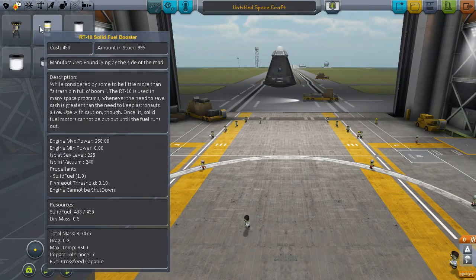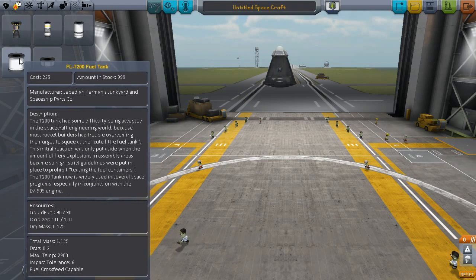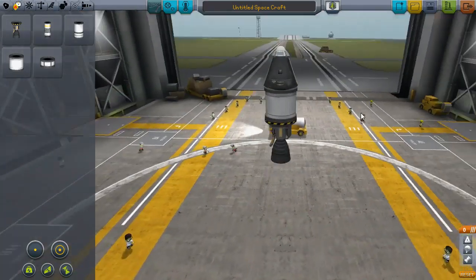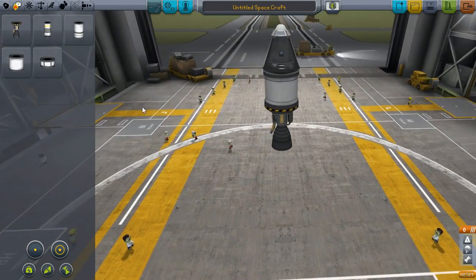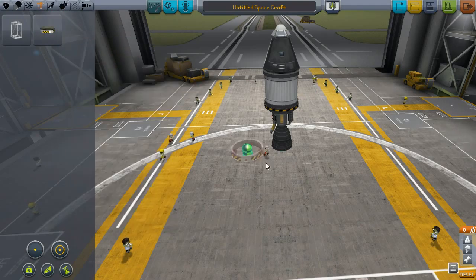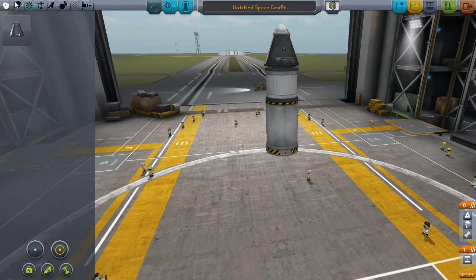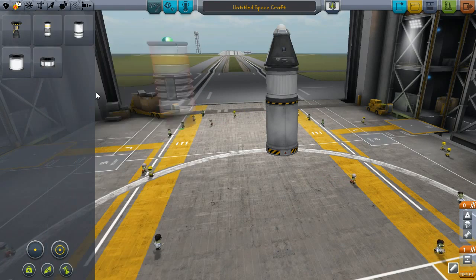I'm going to try to do a two-stage system, just figuring out which of these to use. This one has more fuel so that'll keep us in the air a bit longer. This last stage is what we're going to use to get us into orbit and to decelerate. I'll add this stack decoupler — this might not actually be enough to get us where we want to go, but we'll find out soon enough.